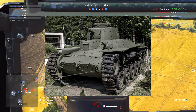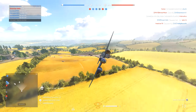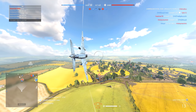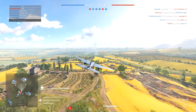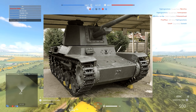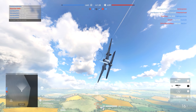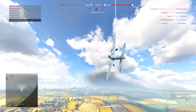Next up we have the Type 97 Chi-Ha, a medium tank. This was used by the Imperial Japanese Army during the Second Sino-Japanese War, the Battles of Khalkhin Gol against the Soviet Union, and the Second World War. It was the most widely produced Japanese medium tank of World War 2. Next up we have the Type 3 Chi-Nu, another medium tank. The Type 3 was an improved version of the Type 97, incorporating a Type 3 75mm tank gun, one of the largest Japanese tank guns during the war. I expect this vehicle to pack a punch when it appears in Battlefield V.